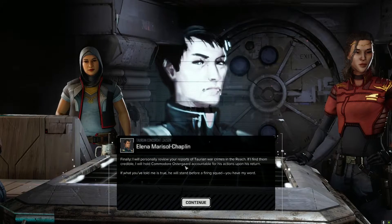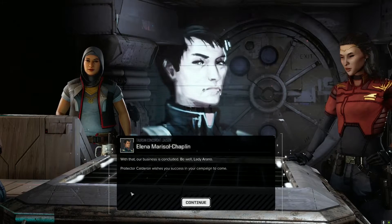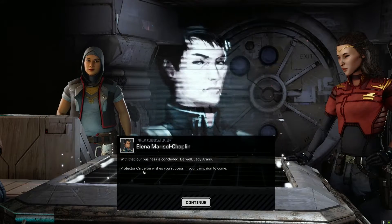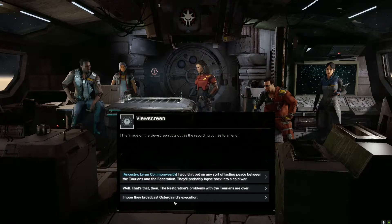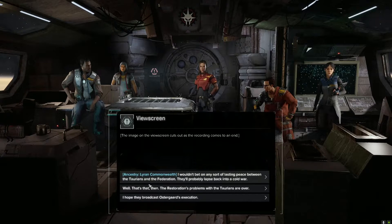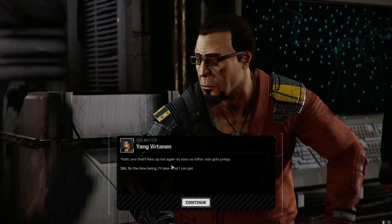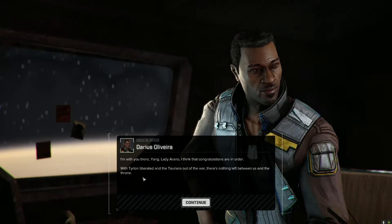I will personally review your reports of Taurian war crimes in the Reach. Commodore Ostergaard was one of the commanders in the Taurian Concordat liaison - an a-hole who did some horrible things to our people. He will stand before a firing squad. With that, our business is concluded. Protector Calderon wishes you success in your campaign. Basically they're saying: we're not going to help your enemies anymore, but we're not going to fight for you either.